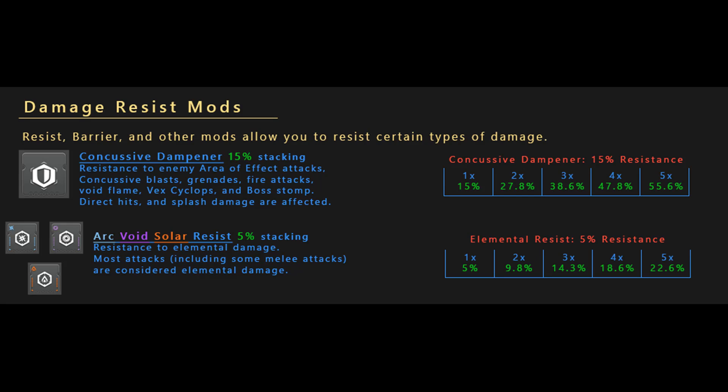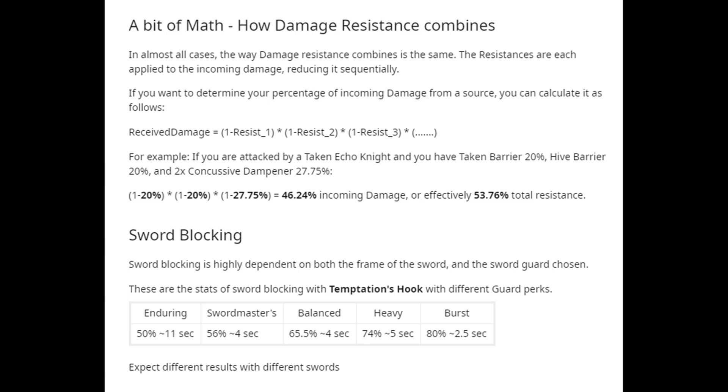This is because of how resistance is calculated. The formula is: 1 minus the resist percentage, multiplied by 1 minus each additional resist percentage. So if you're in a super with one Concussive Dampener, you would end up with (1 - 0.8) × (1 - 0.15), which ends up being 83% resistance — which isn't 15% more, just a measly 3% more.